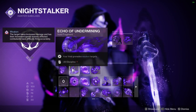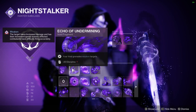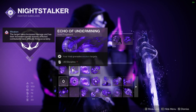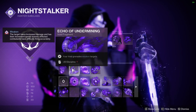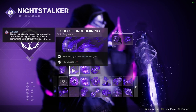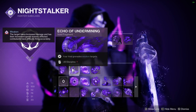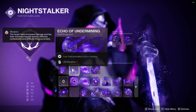Echo of Undermining: Void grenades weaken enemies, at minus-20 Discipline. Minus-20 Discipline is obviously pretty steep, but it is well worth it. The 15% damage increase to anything hit by your grenade is really strong, and this buff also applies to the grenade itself. It's an insane fragment, and this is the other one I'd never take off.